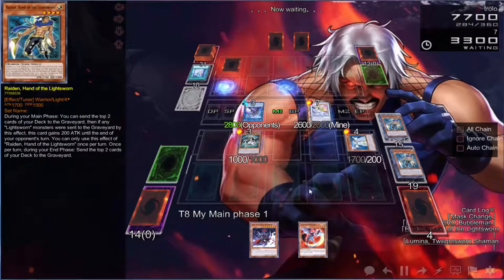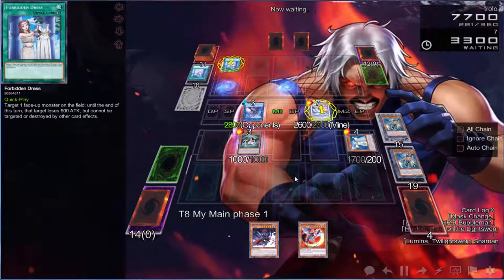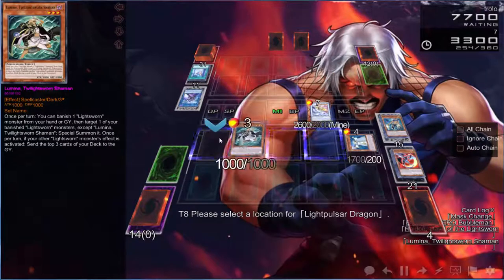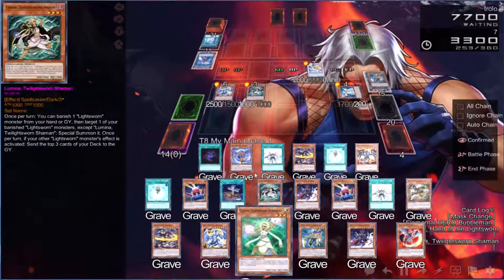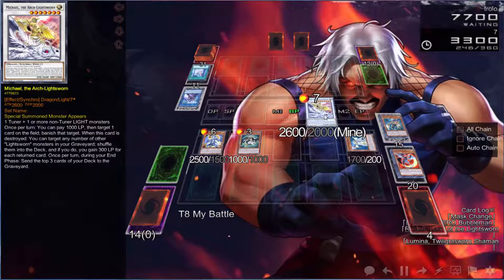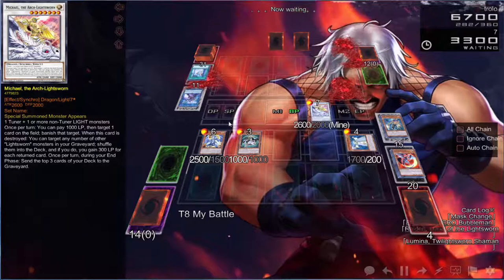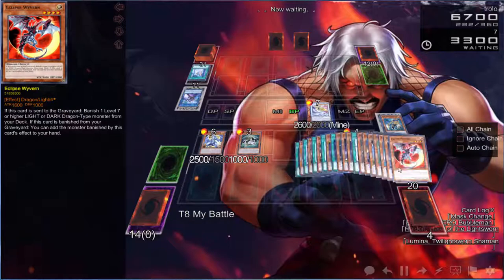We're gonna discard these two to bring out Light Pulsar. He targets it — we got rid of his whole board, but literally for no reason since he's probably gonna quit and we'll get the victory anyway. Wait — what else is in my graveyard that's activating? When this card is sent — that's the problem, because it misses timing. Wait, this mills three. Oh — we lose. We milled out the rest of our deck. Game is over folks.